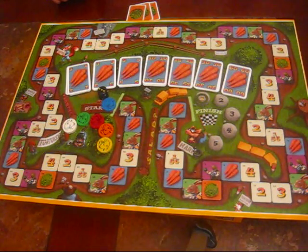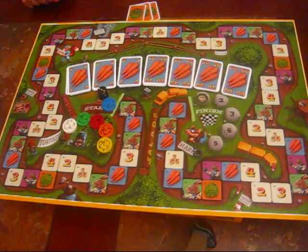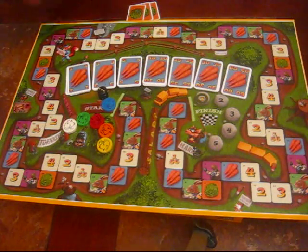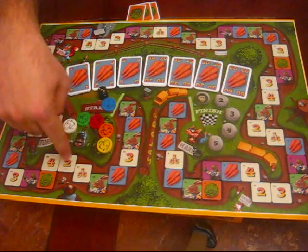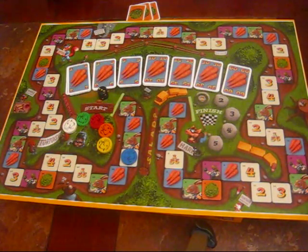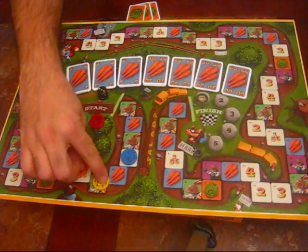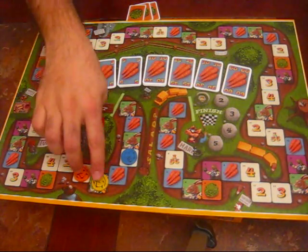Moving on to the different spaces in the game. What makes the game really interesting is that it ties into that hare and tortoise theme - you're going to have a lot of advantages if you are not in first place, even if you're in last place. A lot of the spaces on the board favor those further back in order. The number spaces particularly: if I move to the three space, I get nothing for landing on it, but on my next turn, if I'm in third position, I get thirty carats.